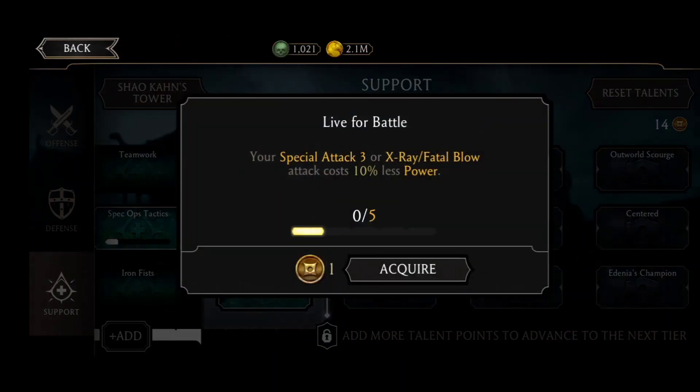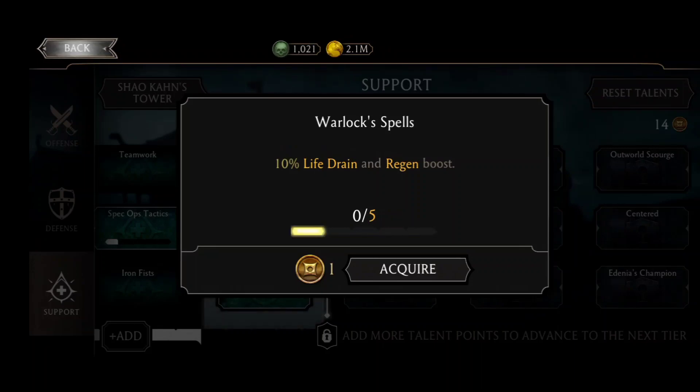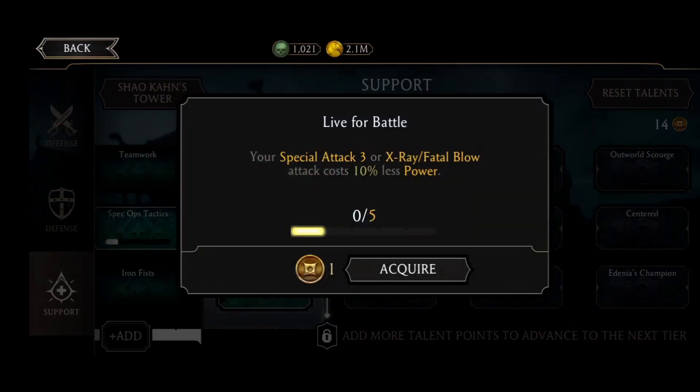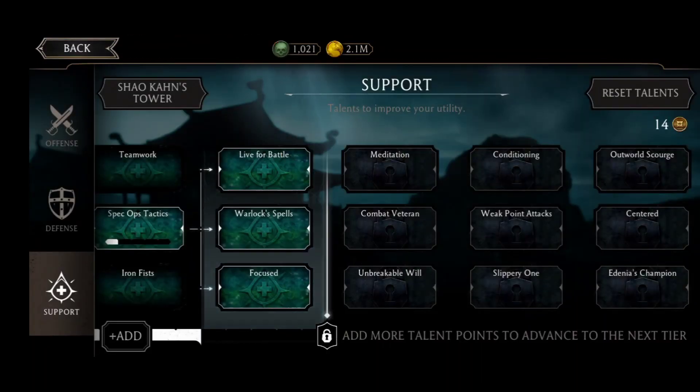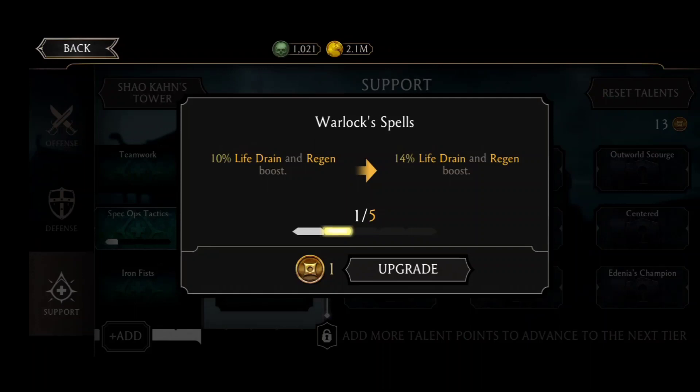Live for Battle — special attack three or X-Ray/Fatal Blow attack costs 10% less power. Warlock Spell — 10% life drain and regeneration boost. Focused — 4% damage boost against resurrected enemies, which won't be that useful since we don't fight resurrected enemies that often. I don't use special three, so Live for Battle isn't for me. Warlock Spell is great — even ignoring life drain, the 10% regeneration boost will prove handy in any mode.